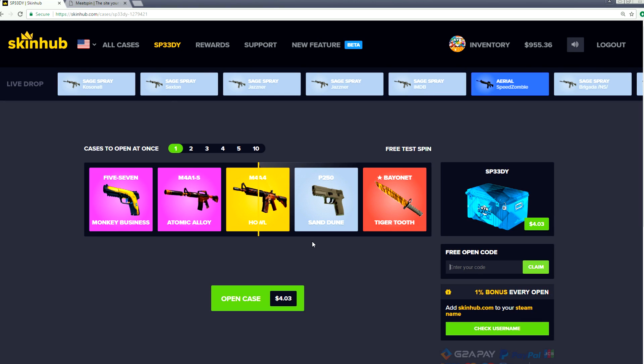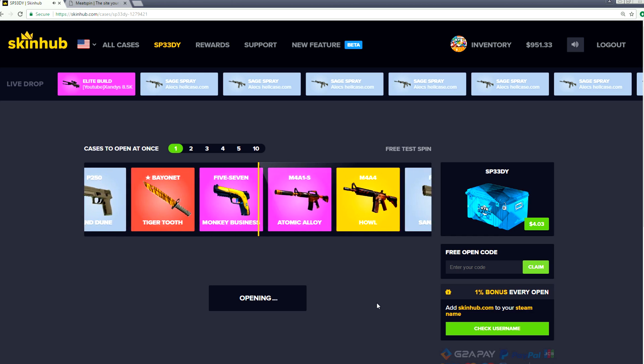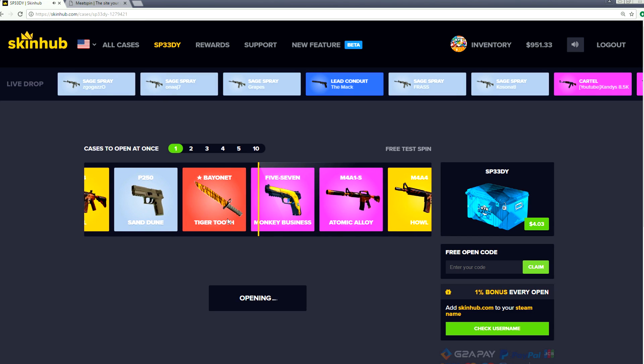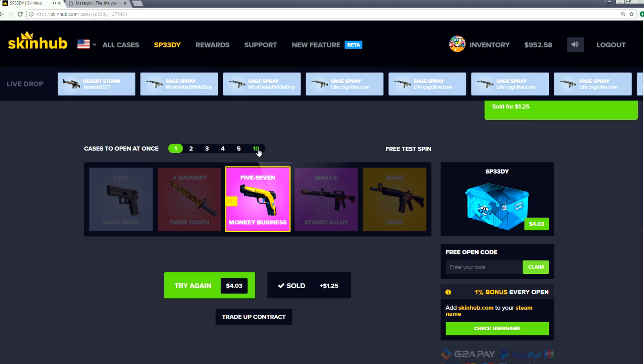I just made my case guys - it's called the Speedy case. There'll be a link in the description if you guys want to open some yourself. But first we're just gonna open up one here. See what we can get - we got some sand dunes in there. Everyone loves the P250 sand dunes, but they teased me. We lost three dollars on that one. That's okay.